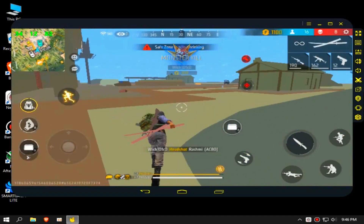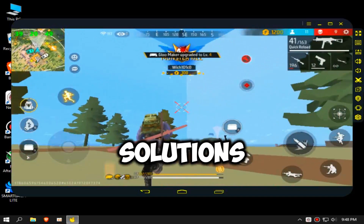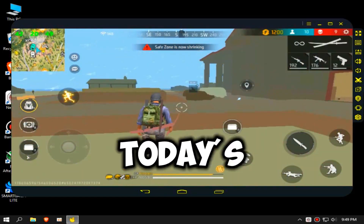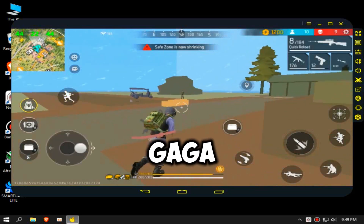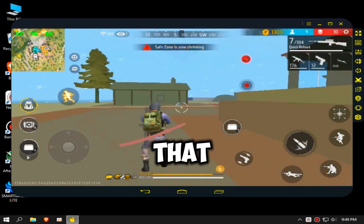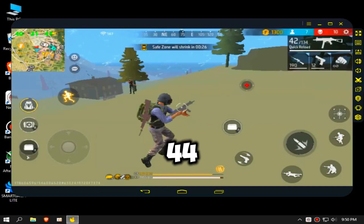Hey there, fellow gamers. Welcome back to my YouTube channel, where we're always on the lookout for the latest gaming solutions. I'm thrilled to have you here for today's video. In this video, we're diving into the world of Smart Gaga Lite, the emulator that comes pre-installed with the brand new Free Fire OB 44 update.